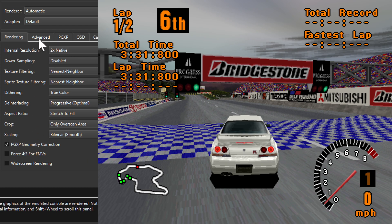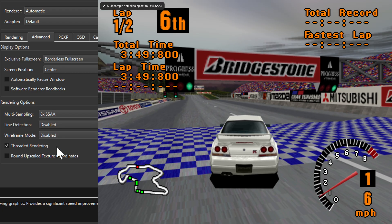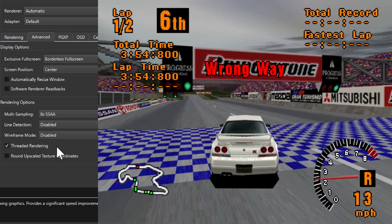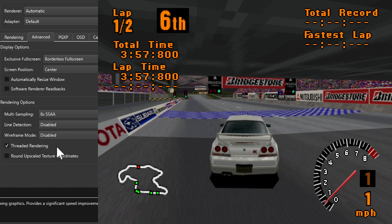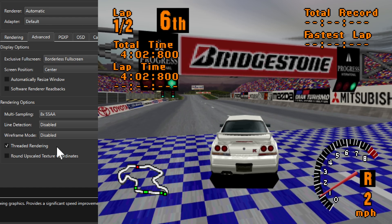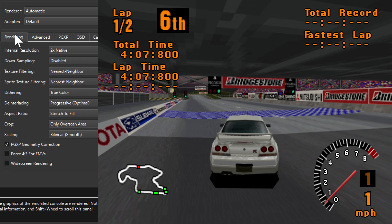If we still want some detail in the 3D objects, we can turn on multi-sampling under advanced settings. The one that works best is 8x SSAA. In this mode it's still a little blurry but things still look pretty good — I would say this works pretty well.